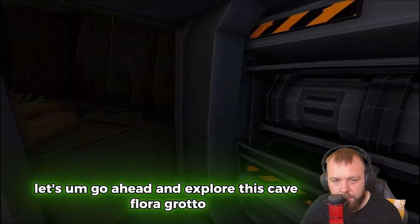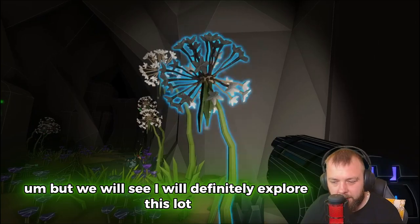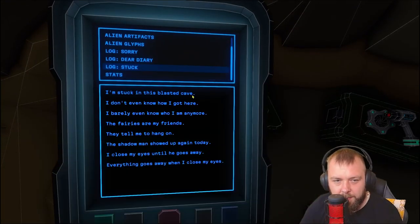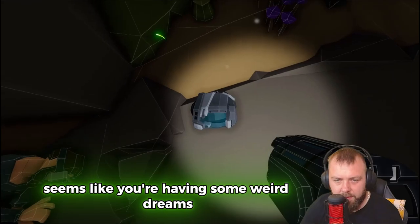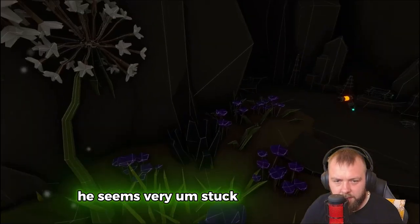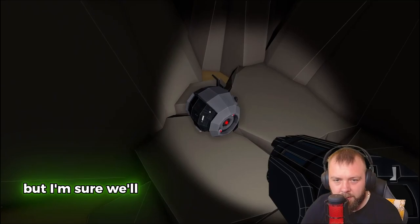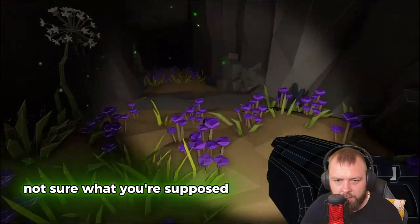Let's explore this cave — 'flora grotto.' I think this is just going to be full of biomass. Puff stem biomass. Another log: 'Stuck in this blasted cave. I don't even know how I got here. I barely even know who I am anymore. The fairies are my friends, they tell me to hang on. The shadow man showed up again today — I close my eyes until he goes away. Everything goes away when I close my eyes.' Seems like he's in a very troubled state. I also got another geoworm — I keep forgetting to watch for them. Not sure what they do yet.